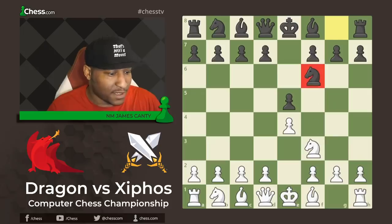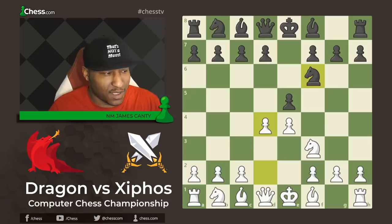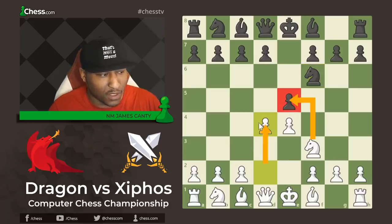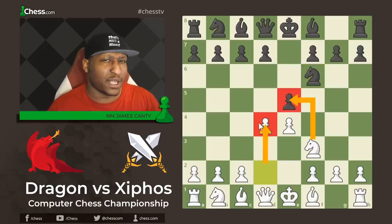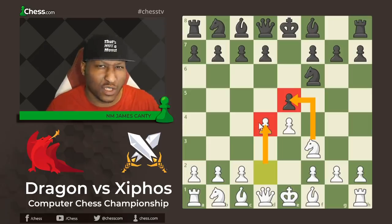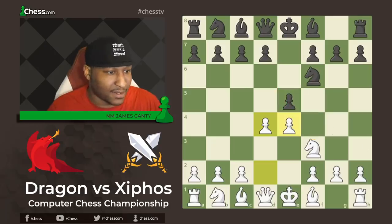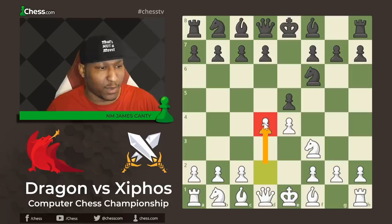After Knight F6 there's D4, which is a newer way to play. Usually you would see Knight takes E5, but D4 is played more nowadays because there's more action for white — different positions that you don't usually get with the regular Petrov after Knight takes E5. It's also a favorite of Wesley So's, who plays the D4 variation with great success.